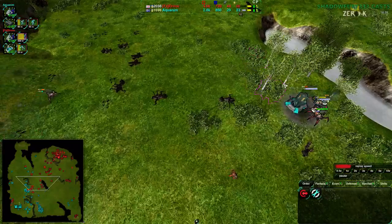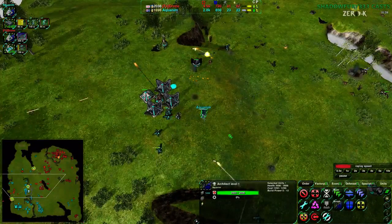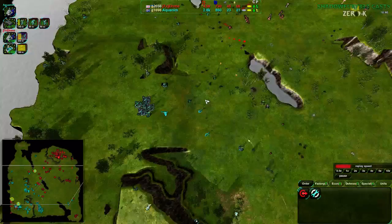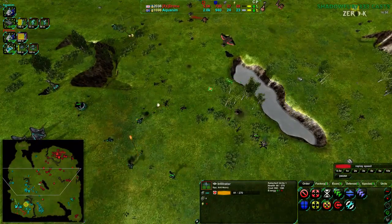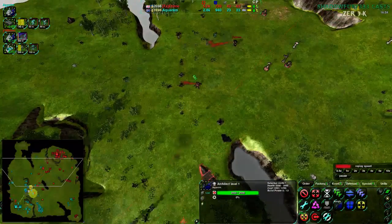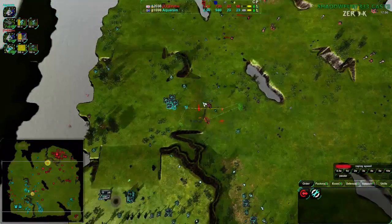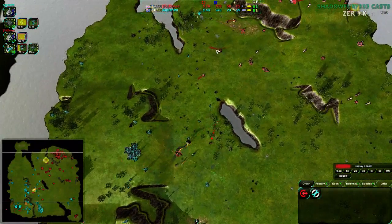Thanks to the infiltrator — there it is, damaged but not killed — able to stop the commander but not kill it. Drone is basically getting 19 metal per second out of this reclaim field, and is able to completely push back. Aquanim had quite the advantage, but Drone is just bursting out of it thanks to the reclaim.